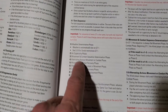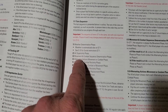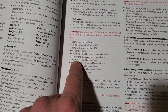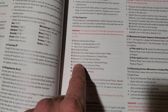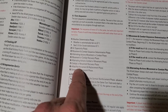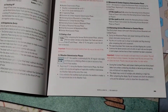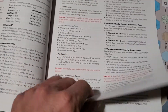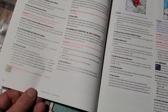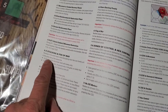Then we hit the sequence of play. Turn sequence, weather determination, air superiority, movement and combat, alternating actions, movement and combat recovery, alternating actions — yeah, I don't understand this one. I've never played it, never read it. Air superiority, zones of control and hex control, stacking and fog of war.